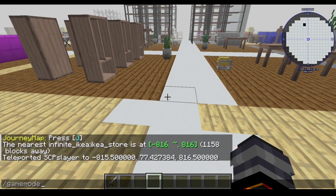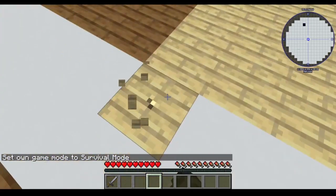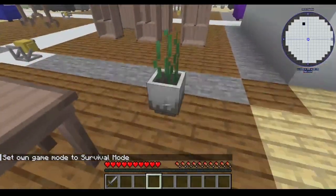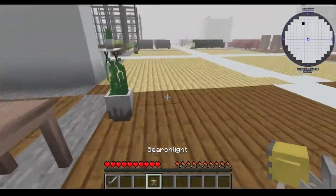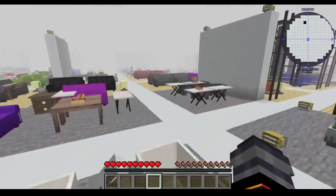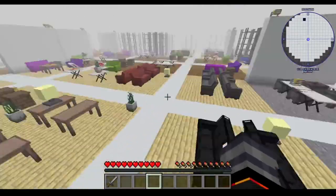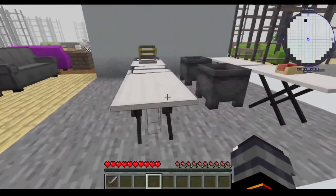If I go into game mode survival, not only can I mine all of this, but I can also pick up and move things just by right-clicking — even the searchlight block, which acts as a light source. Though, to my knowledge, there's no night functionality in this. I wandered around for a good hour or two and nothing changed.